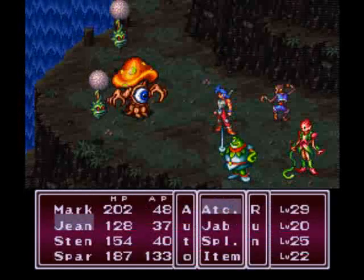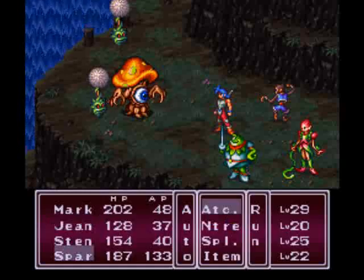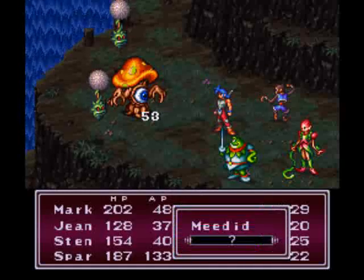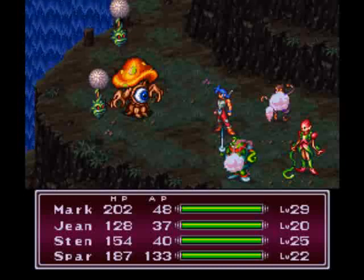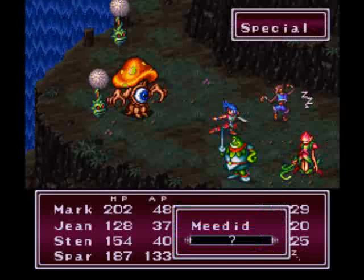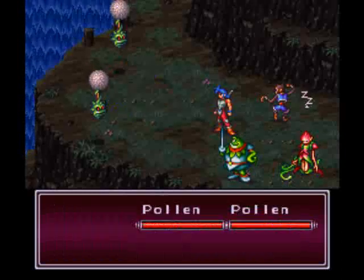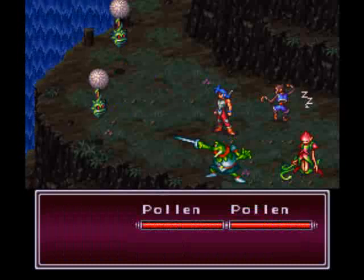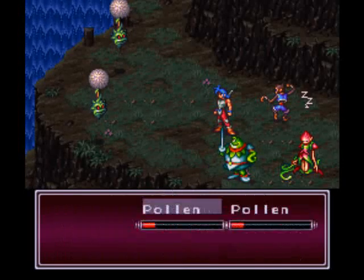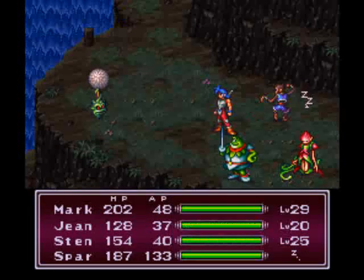We have a new enemy here, Meaded. Basically the only thing this thing does is really put you to sleep. Let's see if Nature does anything. We won't see if Nature does anything because Spar is asleep. Now the Pallons have a build-up attack which does quite a bit of damage. Hopefully we should kill them before they get a chance.